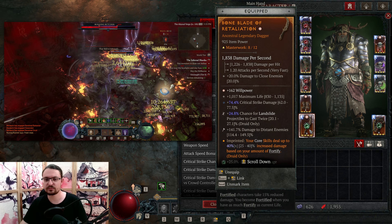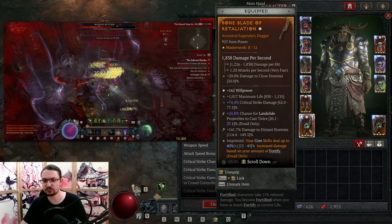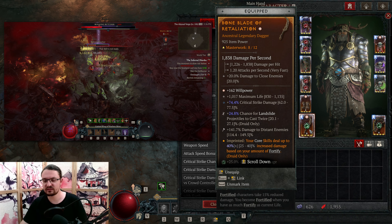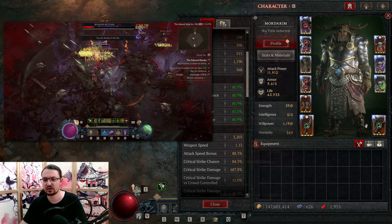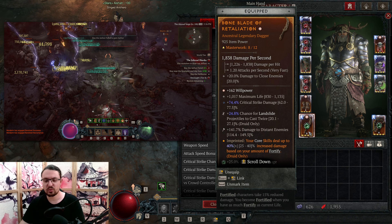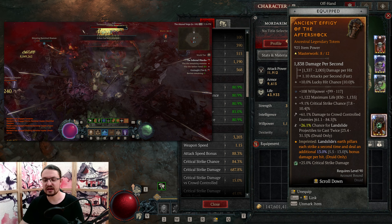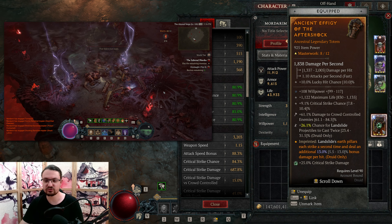For main hand, we want a dagger — it is a 1.2 attacks per second weapon, very fast, providing the best DPS. We want Willpower, maximum life, and crit strike damage on this one, along with chance for Landslide projectiles to cast twice, and either damage to distant or crowd control damage. On our totem, we want Willpower, maximum life, and critical strike chance to get that as high as possible. Again, crowd controlled or distant depending on what you need, and again, chance for Landslide projectiles to cast twice.